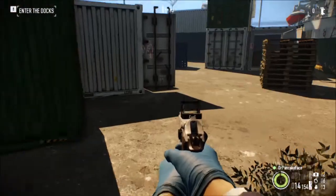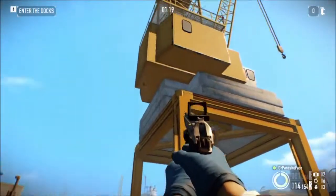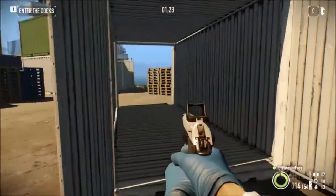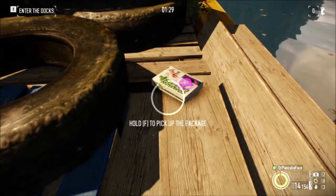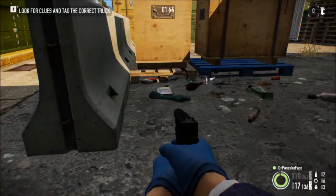For our first package, we are still on the dock where we start. Here's a crane — if you come over here behind all these containers, right next to these tires, is our first package.